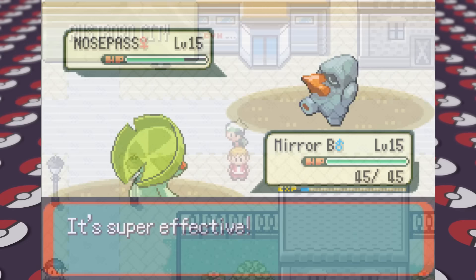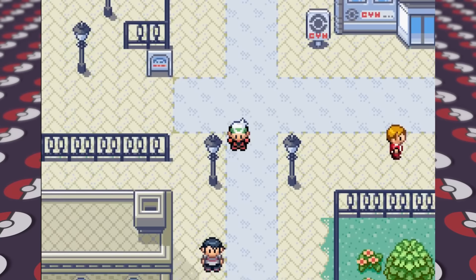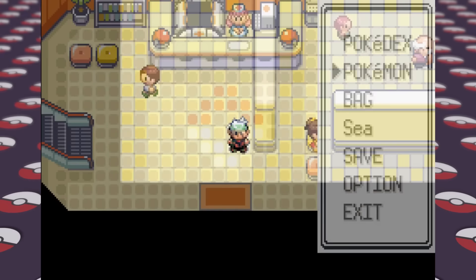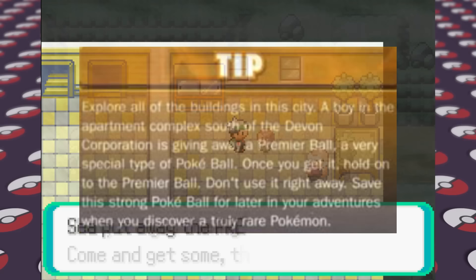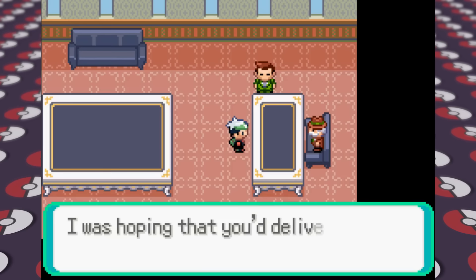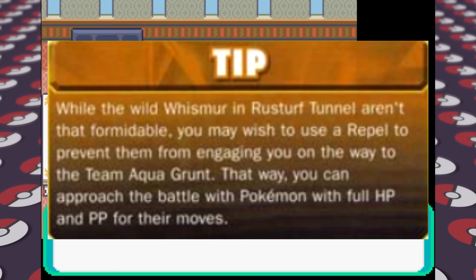As we exit the gym, we see the Devon Corporation has been robbed by Team Aqua and we have to find the thief. There's a tip about getting a Premier Ball from a nearby NPC — the guide says to save it because it's special, though in reality the Premier Ball is exactly the same as a regular Pokeball. I get it anyway, go into Rusturf Tunnel, defeat the Team Aqua grunt, save Peeko for Mr. Briney, and return the Devon goods. Funny enough, the guide recommends using Repels in the tunnel to avoid Whismur, but the tunnel is so small we barely go inside to find the grunt.